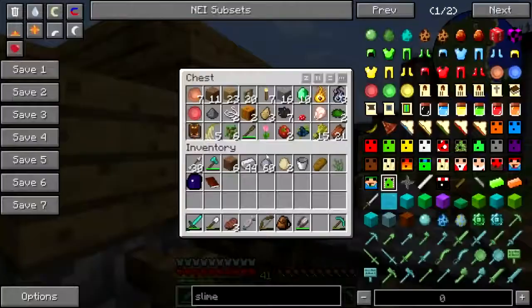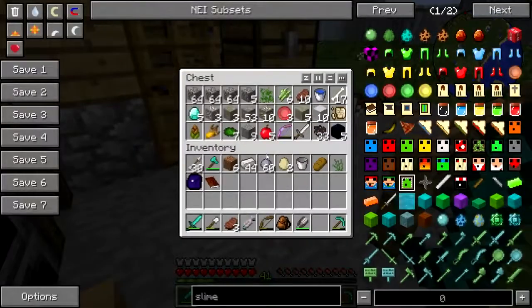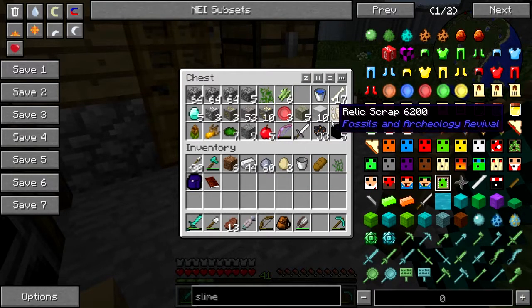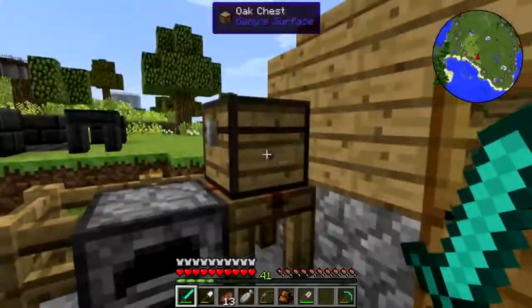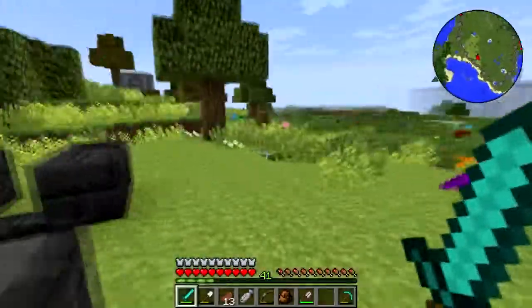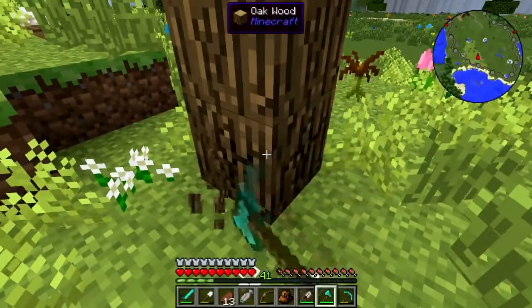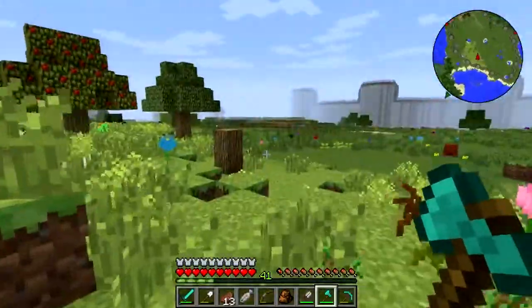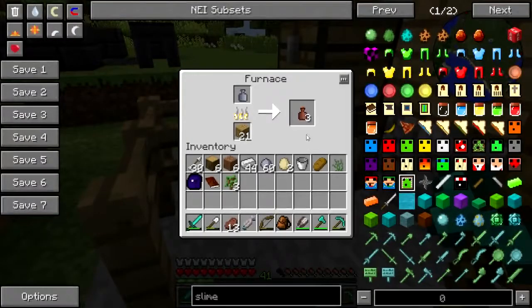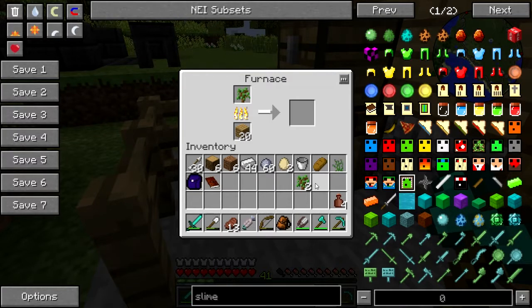Surely I have some coal somewhere. Charcoal? Do I not have any charcoal anywhere? That's baloney. Okay fine, we can burn some more wood. Where's the wood? Give me the wood. And while we're waiting on that, let me just get my axe and go to this tree and give it a few whacks. I believe just burning an oak sapling will give me wood ash.